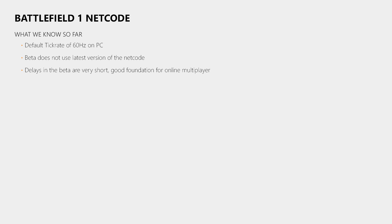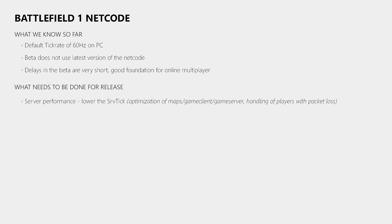So what do we know about the Battlefield 1 netcode? When the game releases in October the PC servers will run at a default tick rate of 60Hz, confirmed by David Surland from DICE LA. We also know that the beta does not use the latest version of the netcode, meaning the final version should perform even a bit better. Despite that, the delays in the beta are already extremely low, which provides a good foundation for the multiplayer. But DICE has to further optimize the game and must find a better way of dealing with players who have packet loss — if they cannot avoid packet loss players degrading the server, they really have to disconnect them.